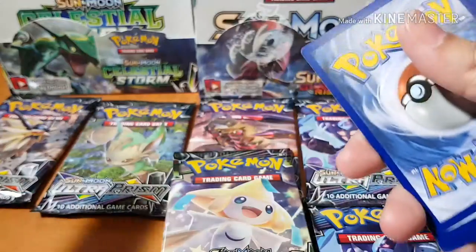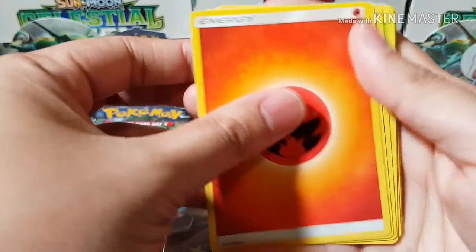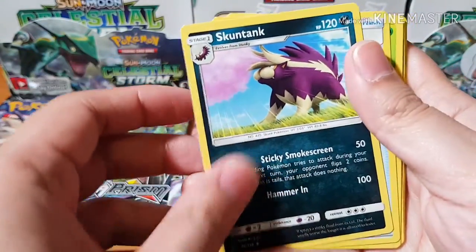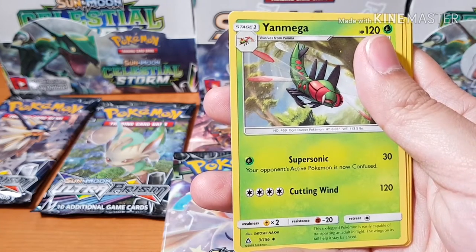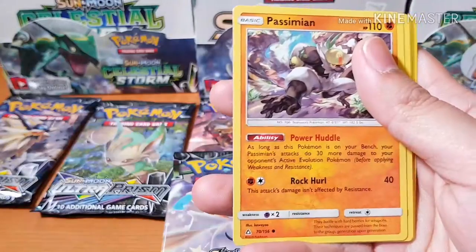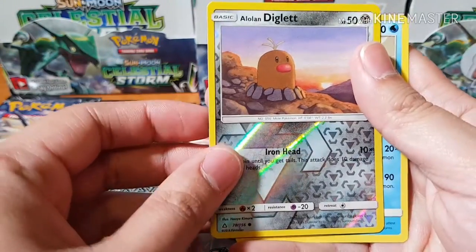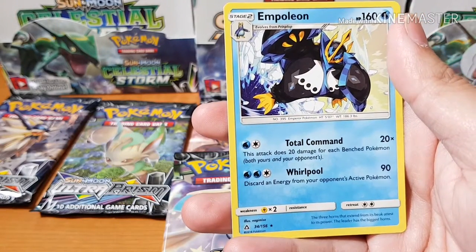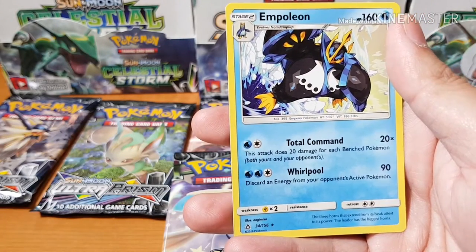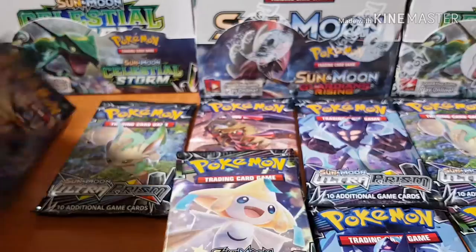Fast game, good game. It's the code card. Fire, Skuntank — I've got two of these now — Palpad, Yanmega, Passimian, Saladit, Piplup, Alolan Diglett, Riolu, another Diglett fading into the sun, an Ampharos — the non-holographic. So far, not so good guys.